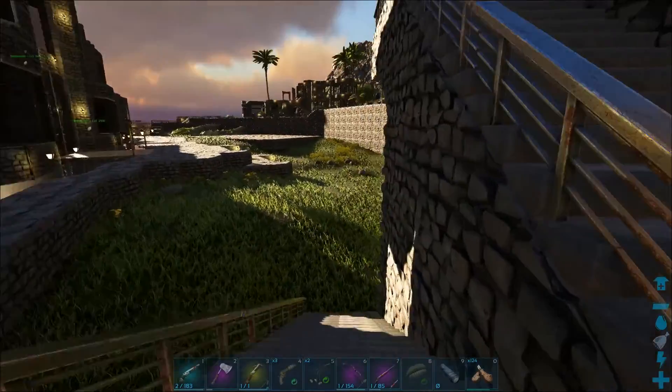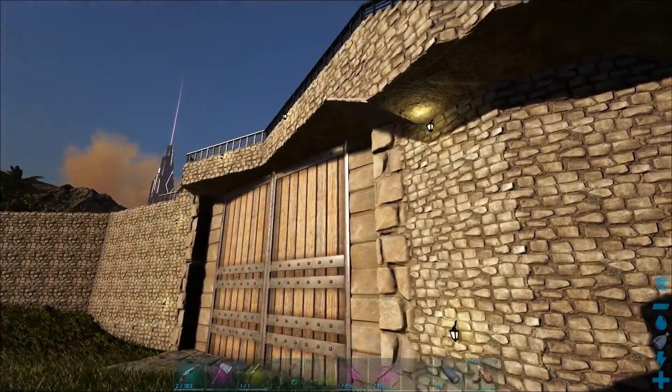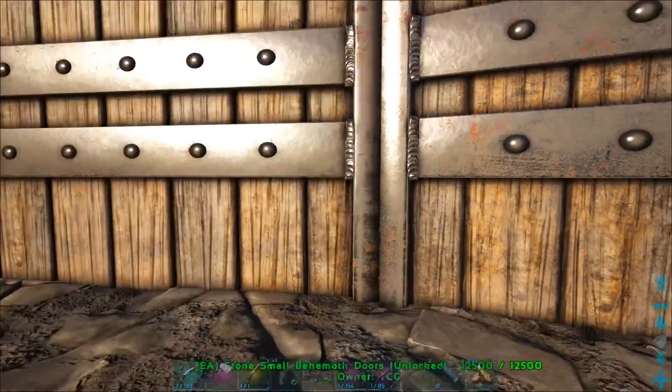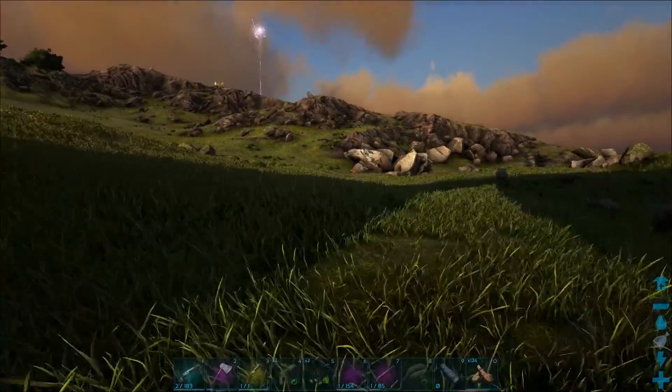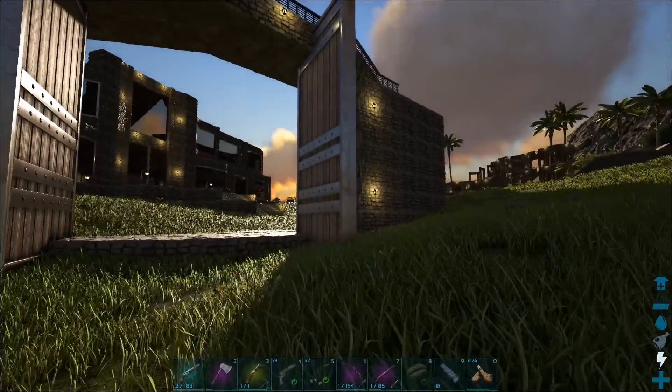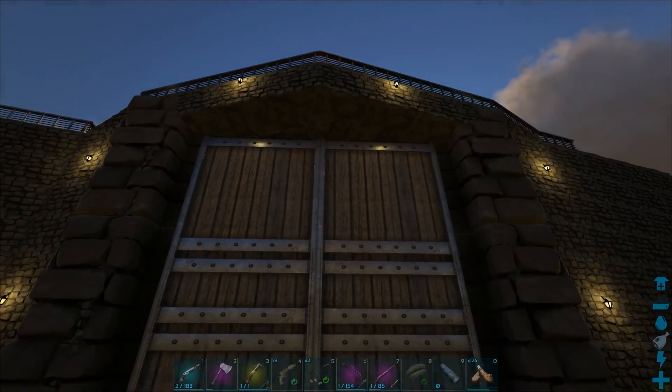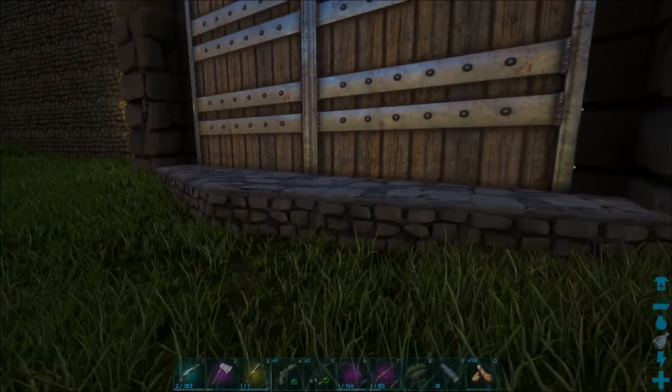I put a nice little staircase over this side so we can get up to the top. I really like how this turned out. I was struggling to find a good place for the gate and I sort of jammed it in this corner here, but yeah, it turned out really cool.